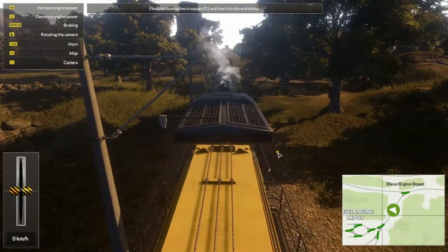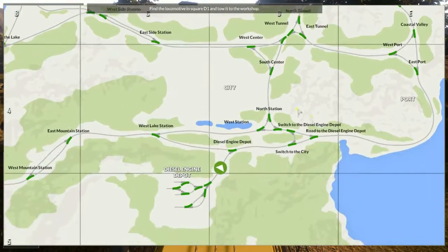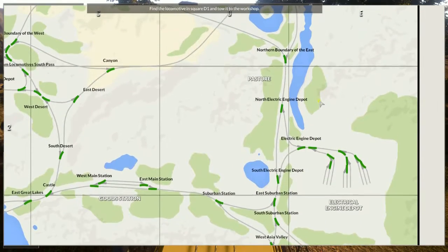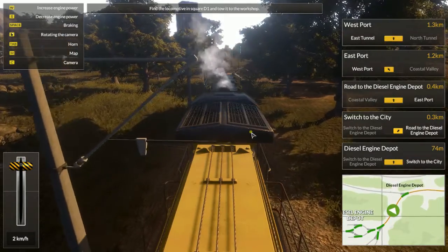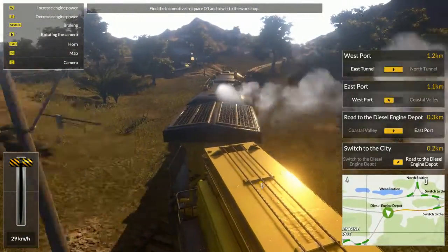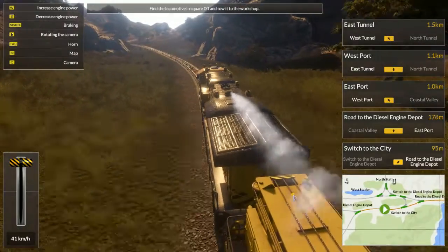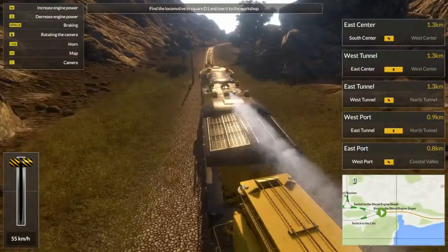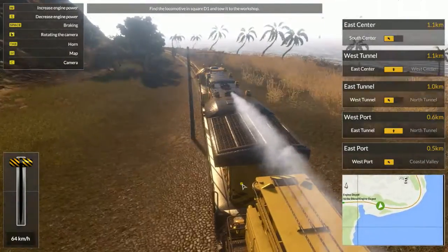We need to find the locomotive in square D1. Bringing up the map, D1 is up there in that region. We have to work out how to get there and change the switches as we approach junctions — push the D or A key to move them. W to go forward, S to go back, and there's a horn as well. I'll just crank along and concentrate on the map to make sure I get the right switches, since I'm not that familiar with it yet.